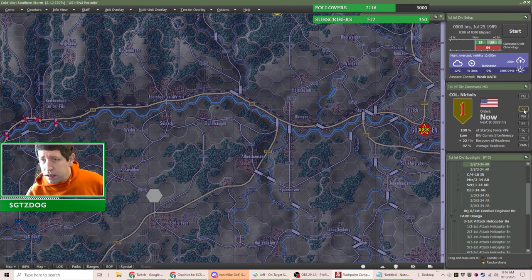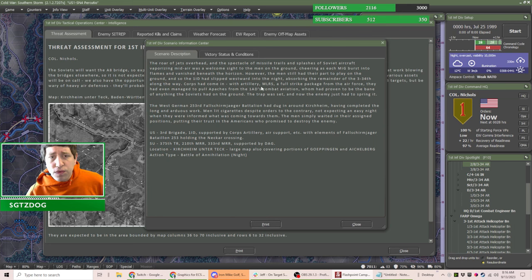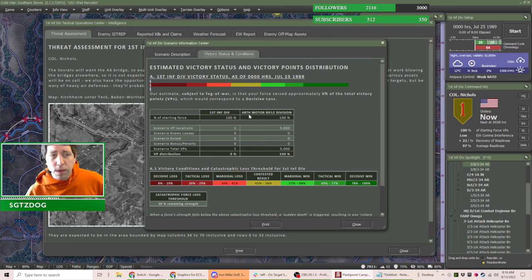Going back to the enemy sitrep — the enemy unit we're expecting to see is the 48th Motor Rifle Division, and they're the ones we've been primarily engaged with throughout this campaign.